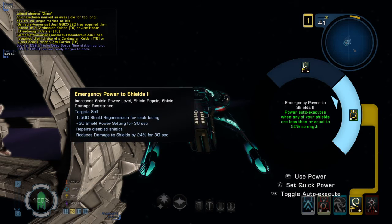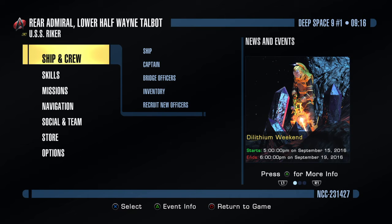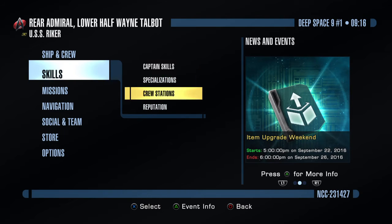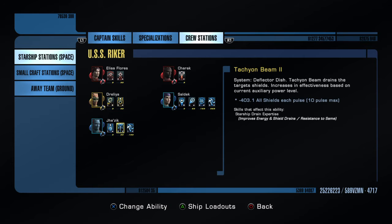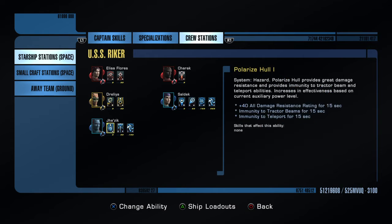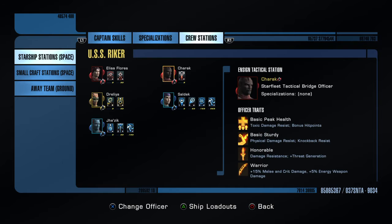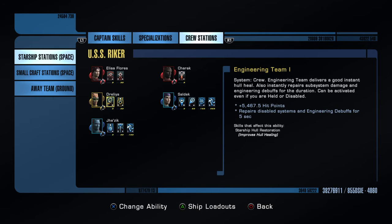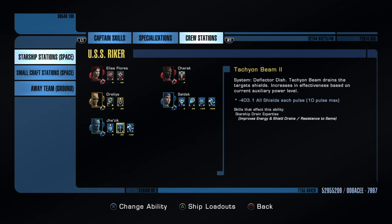Engineering — I have got two engineering abilities because I have only got one engineer on a science vessel. And then tactical, you have got three because of the way it's set up. So just to show you the actual abilities where they are set, you can go into your options menu, then go to skills, and then go to crew stations. In starship stations in space, you have your first officer, Eliza Flores — I think she's pretty much everyone's first officer. On this particular class of vessel, which is a science vessel, the science stations have higher ability slots than any other station. So you have two tactical stations — the first tactical station where I have Flores is set to ensign and lieutenant. Then Charak, my Klingon bridge officer, is just at ensign level. My engineer has up to lieutenant level. But then Saldek, my main science officer, has up to commander level for her abilities, and Jezik has up to lieutenant commander level.